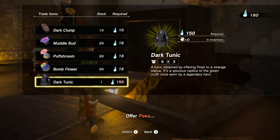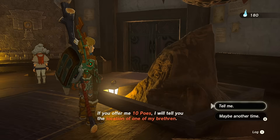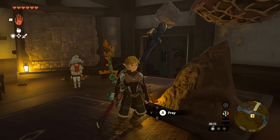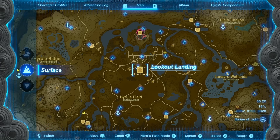The statue explains its brethren whose spirits reside in larger statues are in the depths, and offers to reveal their location for 10 poes. Don't do that, because I'm going to tell you where they all are, since poes are kind of a pain to get. This one at Lookout Landing counts as the first of the seven.